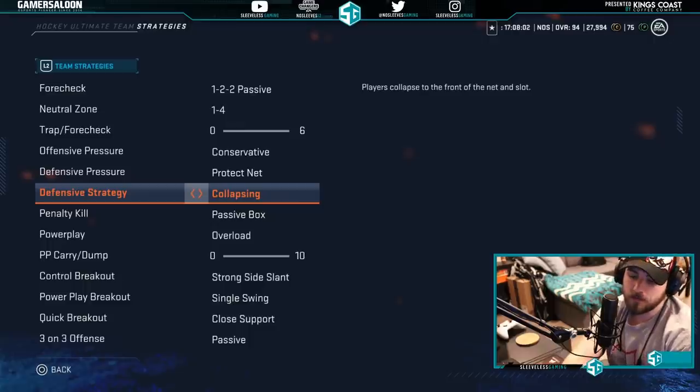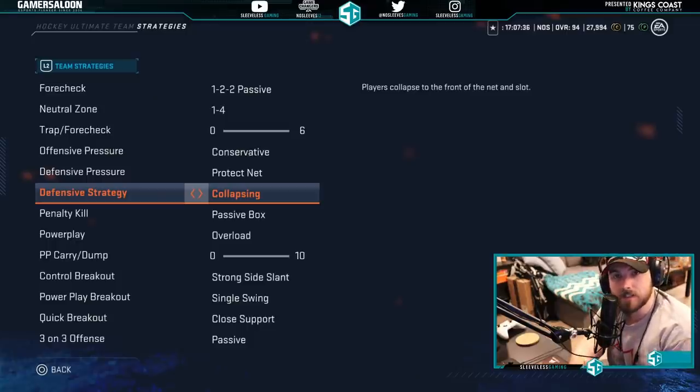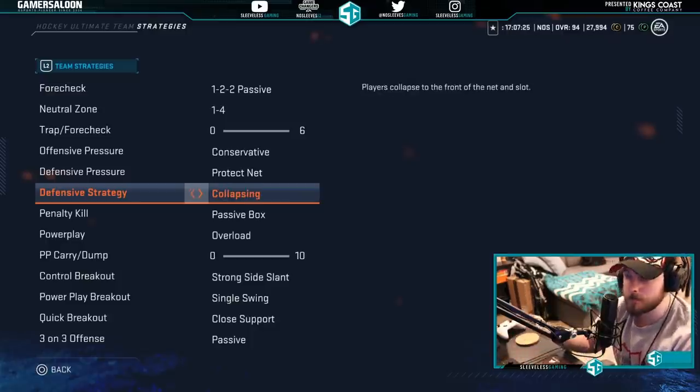The meta for this game is collapsing protect net. The reason is that one-timers are the most overused scoring strategy this year, and the way you stop that is collapsing and protecting the net — clogging the front, not chasing. Now, tight point is only useful if someone is specifically just using point shots. Other than that, keep it on collapsing, because if you switch to tight point against someone who possesses the puck and circles the corners, the middle opens up and that one-timer will be available. Collapsing is the play.